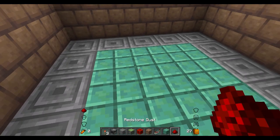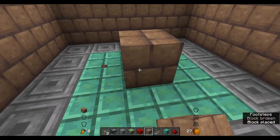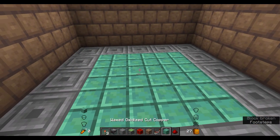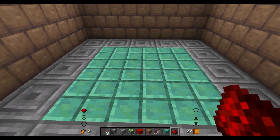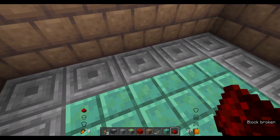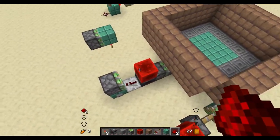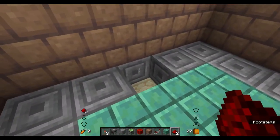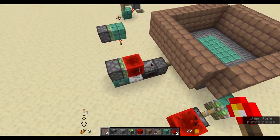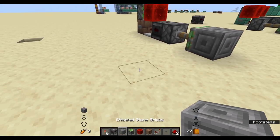Redstone dust will work as well. How it works is: when you place down a block, nothing happens, because placing a block doesn't update anything around it. But when you place a redstone component - and don't quote me on this, I'm pretty sure it's right - it checks the blocks next to it as well. So if I press this, it realizes the piston is no longer powered, and it is powered now but it's already moved. So when I place it again it will update, then we unpower it, and so on and so forth.